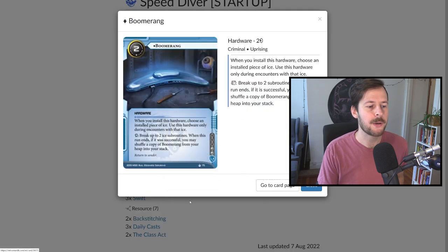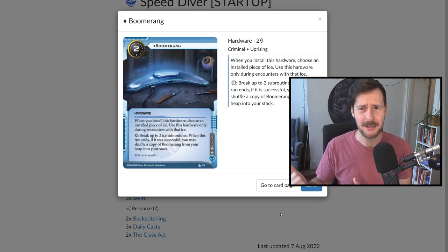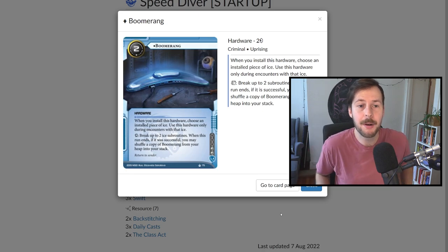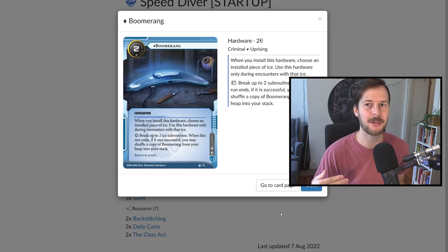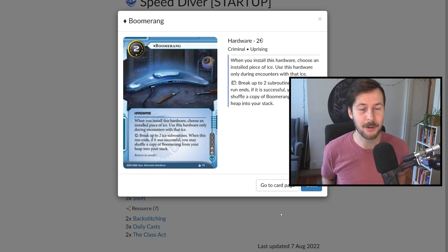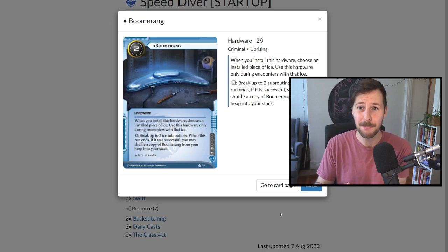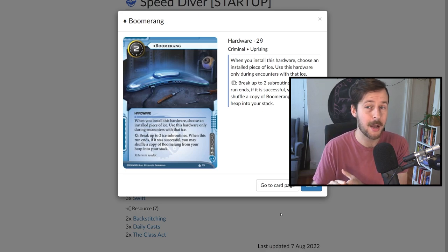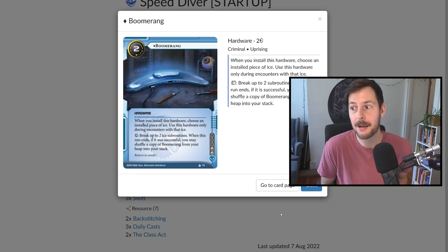In terms of hardware, we have three Swift as discussed, plus three Boomerang — a really powerful card that lets us deal with ice without finding our breakers and spending a lot of money. This card is a bit tricky: I found myself installing it last click just to make sure I have enough clicks to run everything and Deep Dive. But if you install it last click on a piece of ice, you're giving the corporation an entire turn to trash that ice or install more. Ideally, if set up properly with Sable and Swift, you can spend your first click installing Boomerang and then make three runs with two clicks left for the Deep Dive.